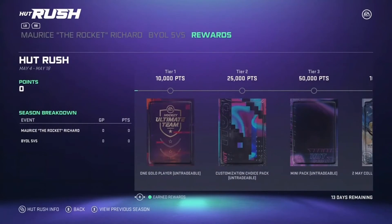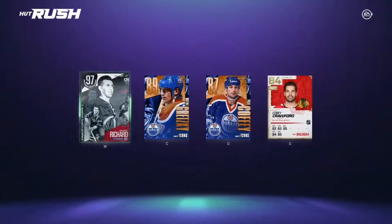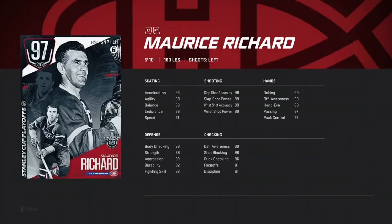And we have a new hot rush. Maurice Richard is going to be basically one of the new cards in this event. You can see right here if you go on hot rush — there's a 97 Maurice Richard card. It's the Stanley Cup playoff version of his card. It looks pretty cracked. He's pretty much got 99 everything for his shot, 99 everything for his hands, and pretty much 99 everything for checking except for two 96s and a 91.